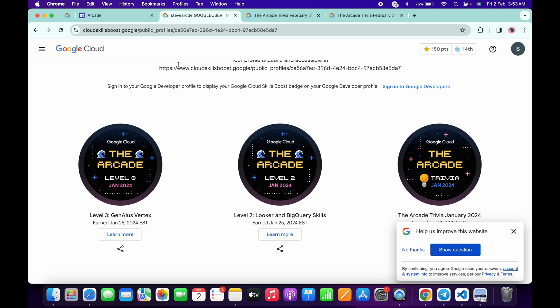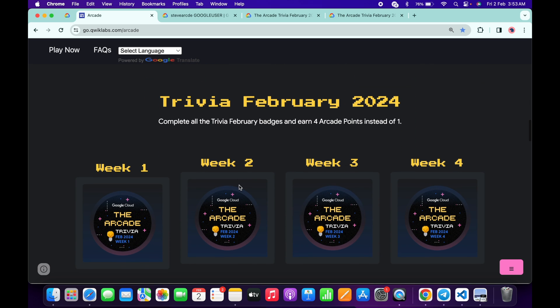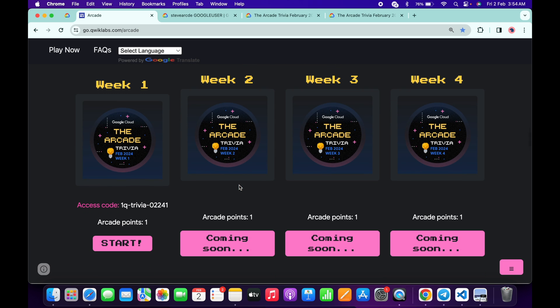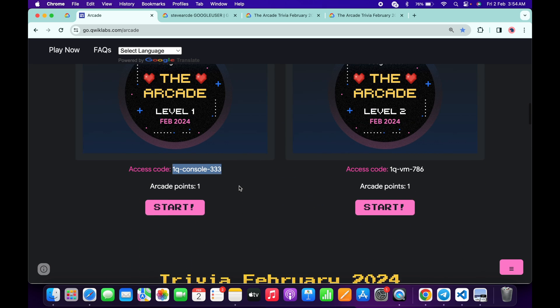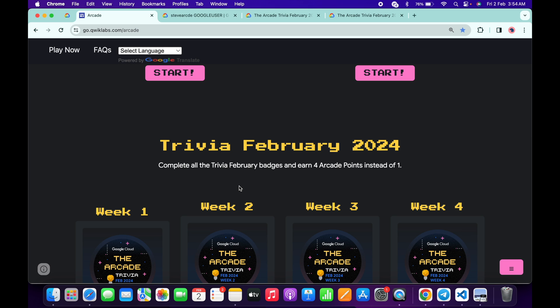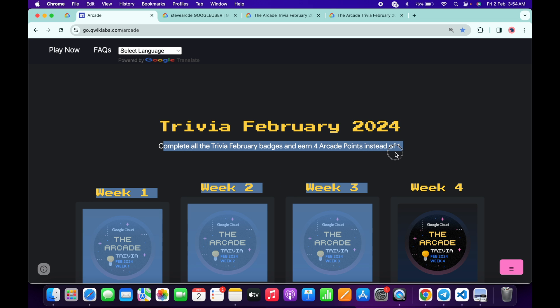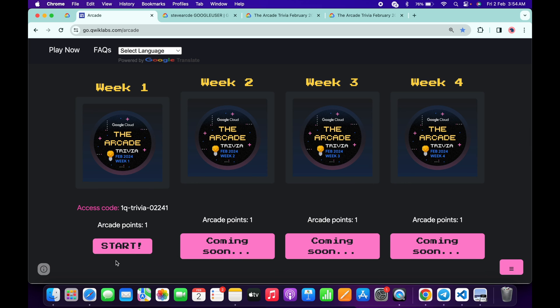Coming back to the Arcade page, you will see they have also changed the format of the Trivia. Now you can see Week 1, Week 2, Week 3, and Week 4. Last month, after completing all four weeks of trivia, you got only one point total. But this time, once you complete Week 1 you get one point, Week 2 gives another point, and so on. That means this month, after completing all trivia, you will earn four points. With those four points plus the milestone bonus, you can earn additional points. They also mention that completing all trivia gives you four points instead of one.